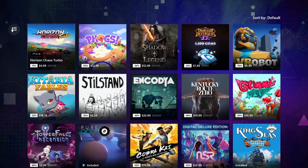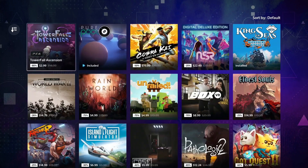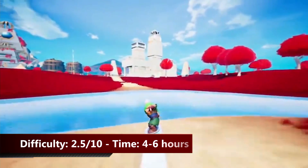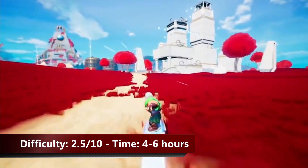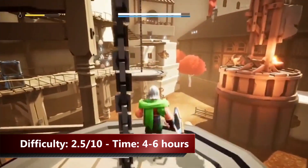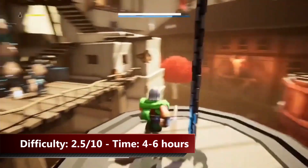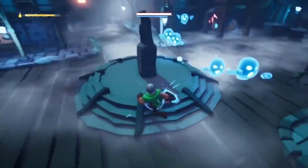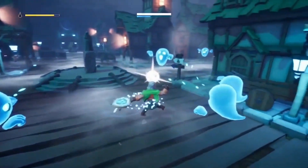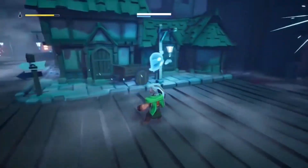We're jumping right into it and starting with the first game which is Effie. The game is a 3D action adventure game that combines classic elements from the genre such as combat, platforming and puzzles. I personally really enjoyed this one but keep an eye on the collectibles because they are highly missable. If you miss any collectible you have to start from the beginning of the game. The game is stackable between Europe and North America.